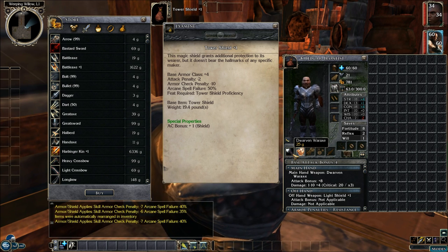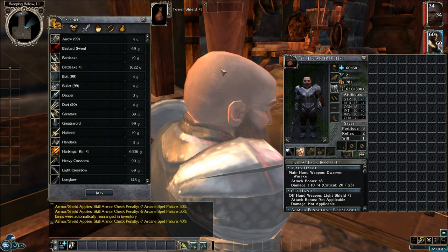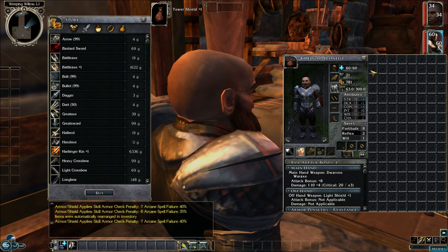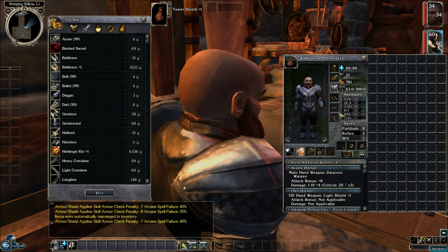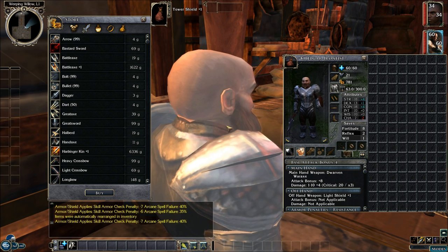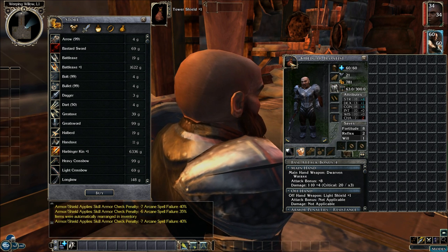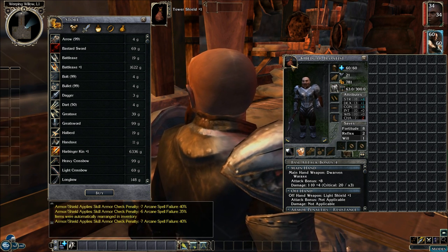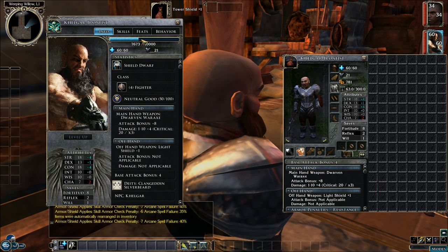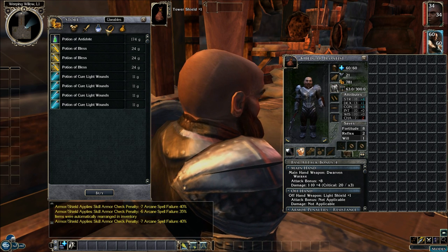I think we'll stick with the Dwarven War Axe for weapons. I also got the mod where you can level up companions into any level you want. However, that could be problematic for Kelgar, since he has a special quest to become a monk — which would de-level him and then you can level him up as a monk. So I'm just going to keep him as a fighter. Maybe I'll give him some Dwarven Defender levels to round him out a little bit. We're not close to leveling up anyway — not even halfway there yet.